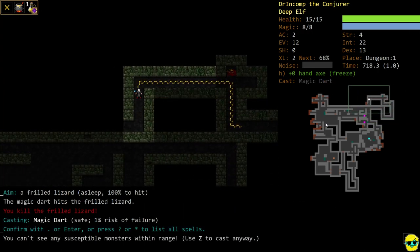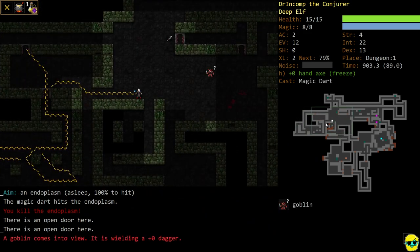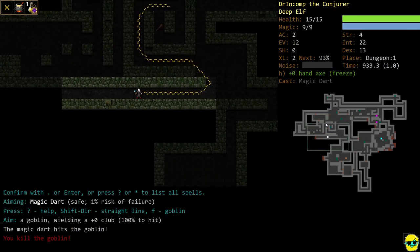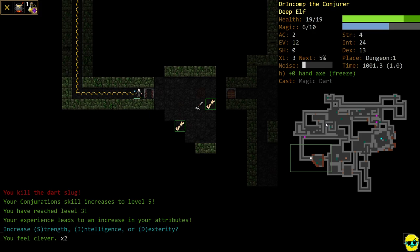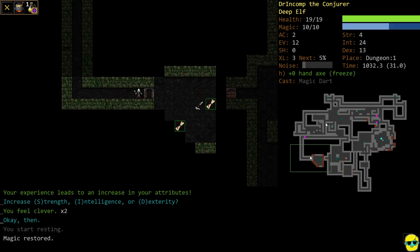We found a nice scroll. I'm not going to read any scrolls until the first floor is entirely cleared — no reason to right now unless I was in an emergency. Our Spellcasting skill goes up to level four and we got an extra magic point and a spell level as a result. We blast some enemies and hit level three. At level three, throw your stats into intelligence — it's the primary stat for a spellcaster, and you want as high intelligence as possible to do more damage and have less fail rate with your spells. We level up, got another magic point and another spell level.